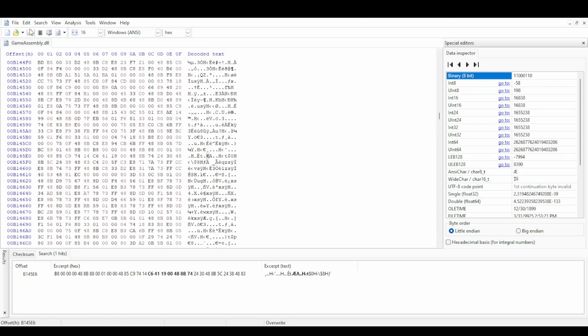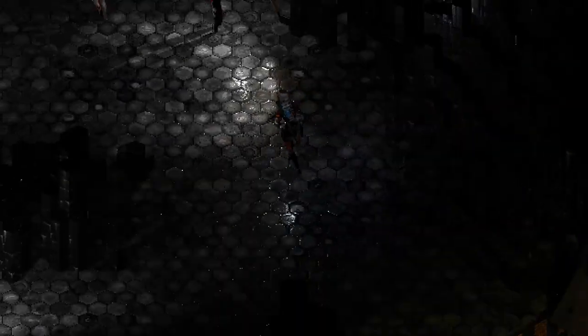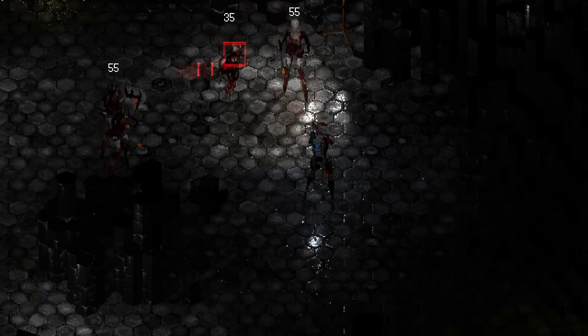Then you're going to want to place your cursor right before the C6. Do not press backspace or delete — just type the new string. The new string will be as shown on screen. From here you're going to want to save and exit the hex code editor.